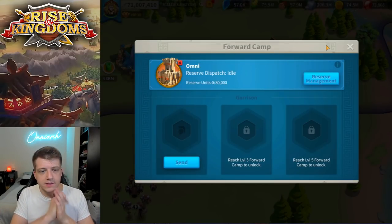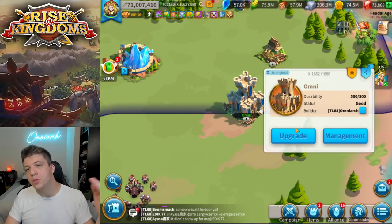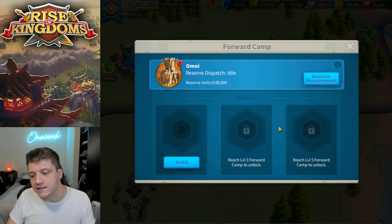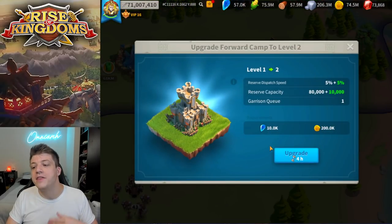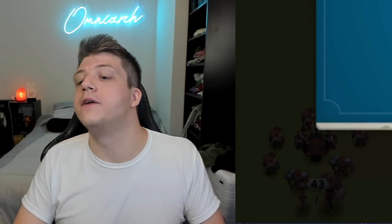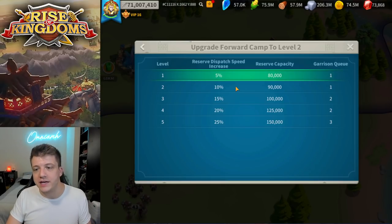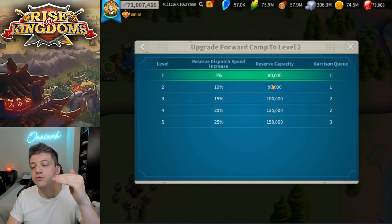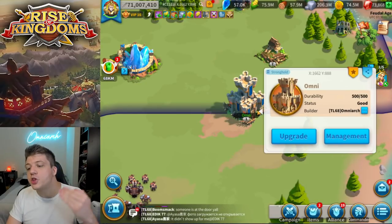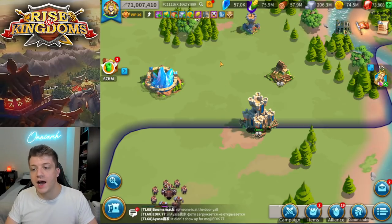Let's take a closer look inside one of our forward camps. When you first build your forward camp it's level one — you can send one of your armies there and it will be stationed at that forward camp. You can unlock a second and third garrison slot when you upgrade these forward camps. The upgrade requirements also cost crystals and gold and take four hours. Upgrading increases the speed with which you can dispatch to that forward camp, your reserve capacity goes up, and with level three and level five the garrison queue goes up. You can have up to three armies in a fully upgraded forward camp garrison.